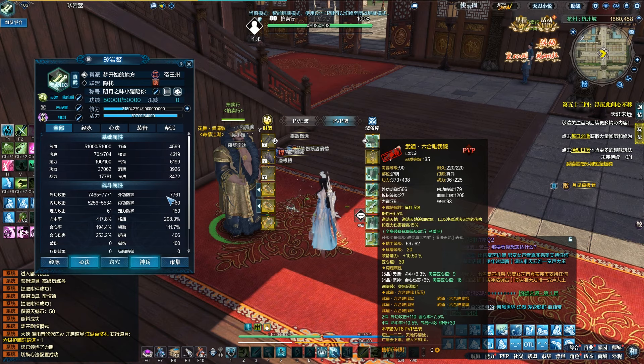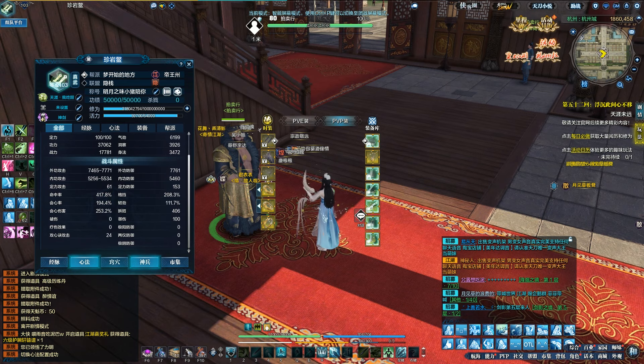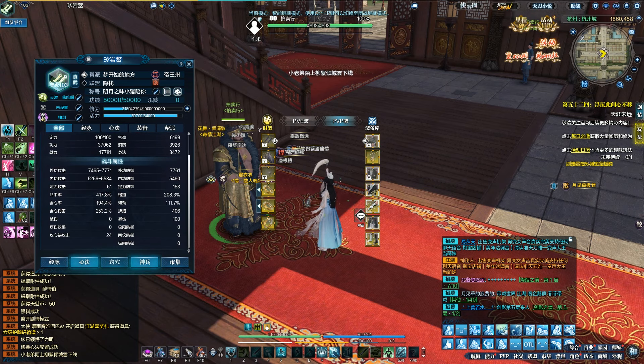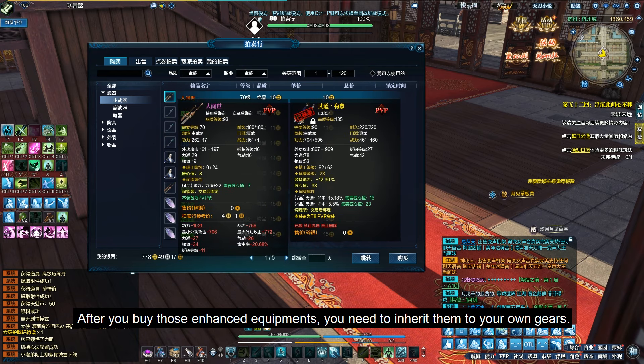Last time I introduced the five properties. Some of those properties can directly add into your gear. There are five basic properties, and this is like five additional properties to add into your combat build.